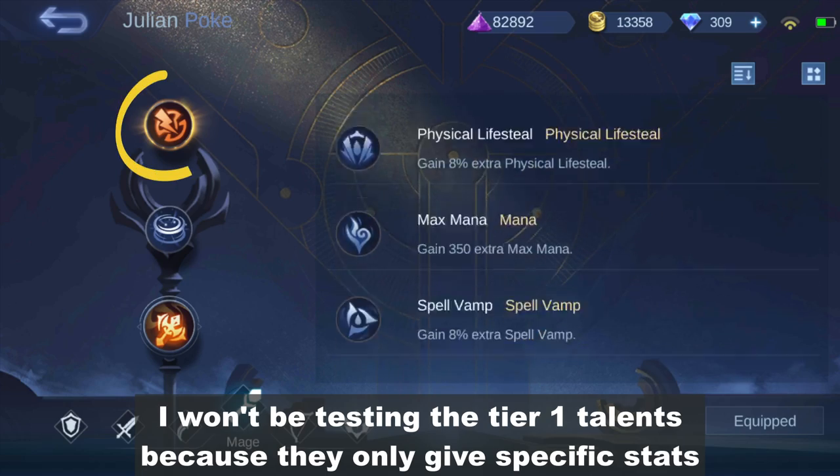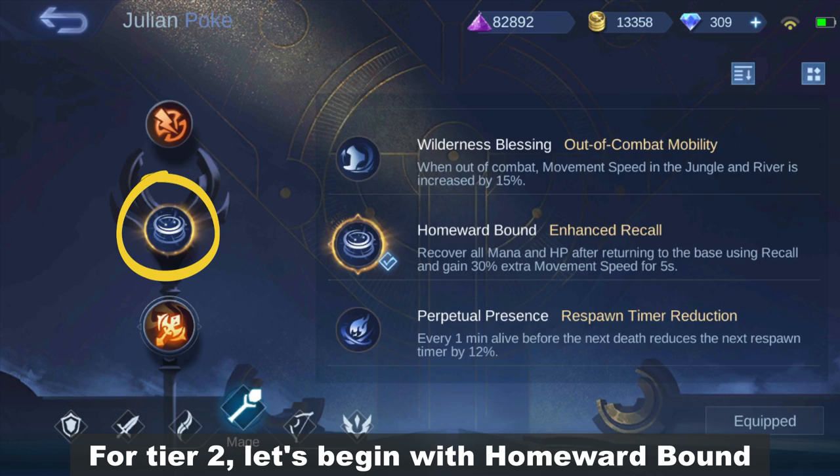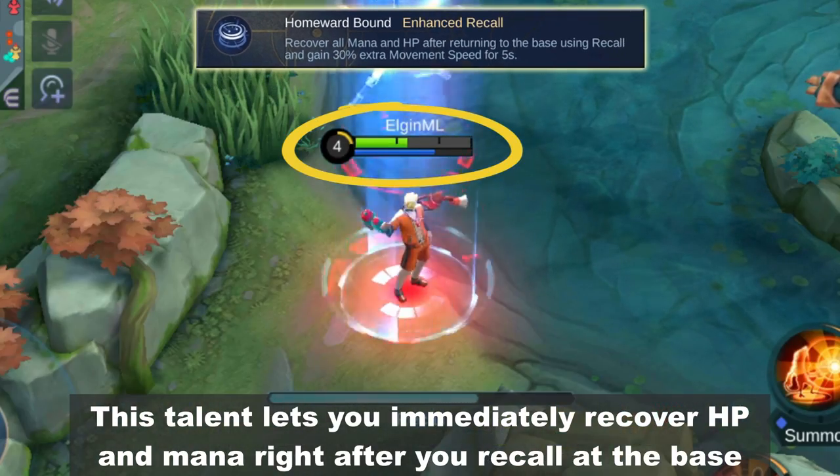I won't be testing the tier 1 talents because they only give specific stats. For tier 2, let's begin with Homeworld Bound. This talent lets you immediately recover HP and mana right after you recall at the base.